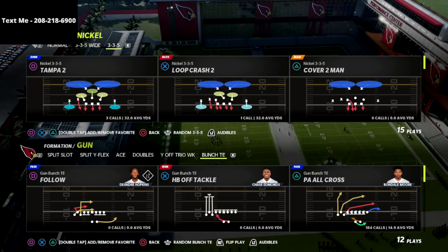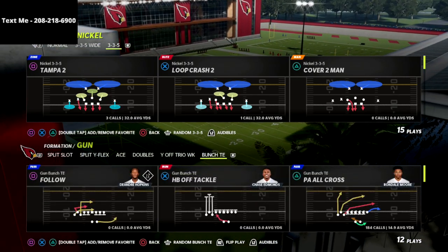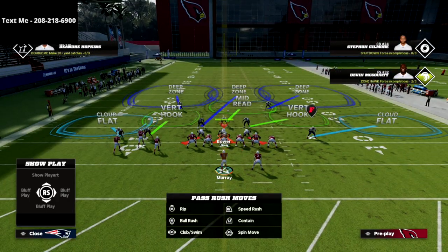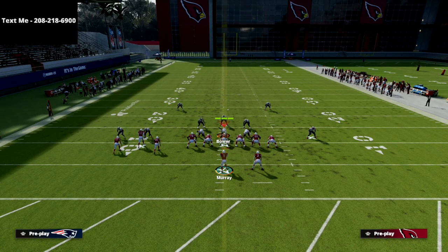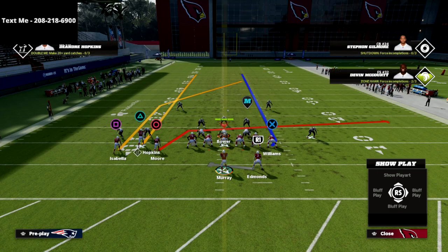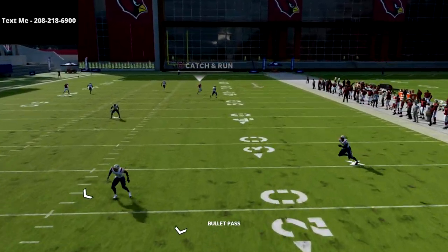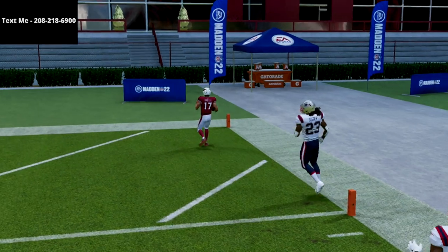This play is better than it was last year because the post route is better. Gun Bunch Tight End, PA All-Cross — I'm not going to waste your time. Make sure your bunch is to the short side of the field; if you're on the other hash mark, flip the formation. Put the outside receiver on a fade or streak, the slot receiver on a slant, and the tight end on a delay fade. Then pass-lead the slot receiver to the right.